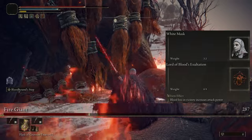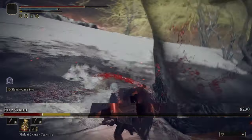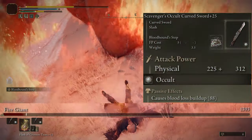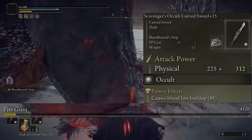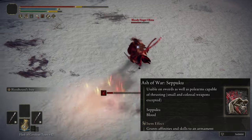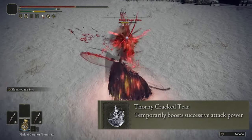I'm using the Lord of Blood's Exultation talisman, the White Mask, and the Thorny Cracked Tear. The talisman and mask do the same thing — increasing damage whenever a blood loss happens — giving a combined 30% damage increase. I'm also using the Occult variation on these weapons to increase damage and bleed buildup, plus the Seppuku Ash of War to further boost bleed buildup and activate that damage buff on the spot.